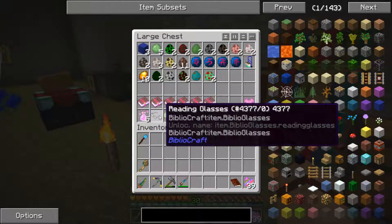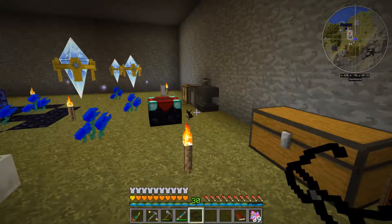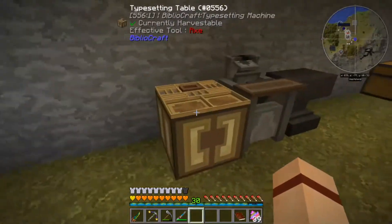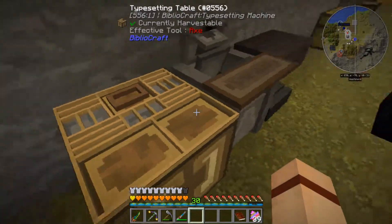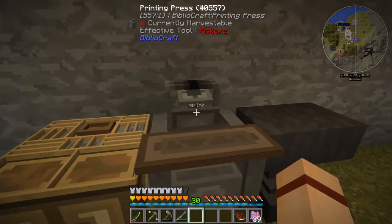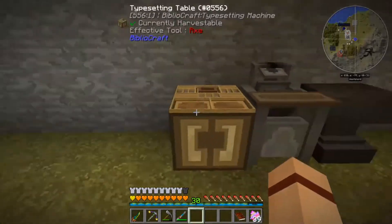So now if we come in, go ahead and grab my reading glasses and put those on. We come over to our printing press. You can see now it says seven chases, select a book. The press itself says there's 30 ink in there. I did manage to put some in there — you've got to put it on that little spot right there in the back. Kind of weird.